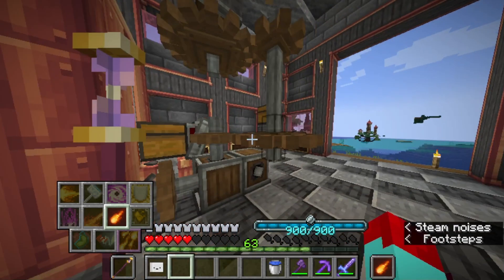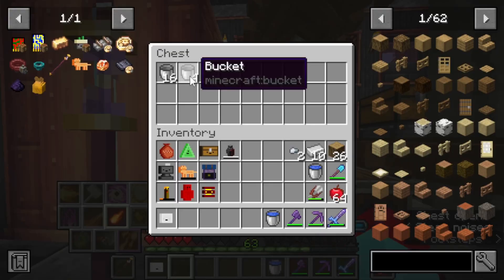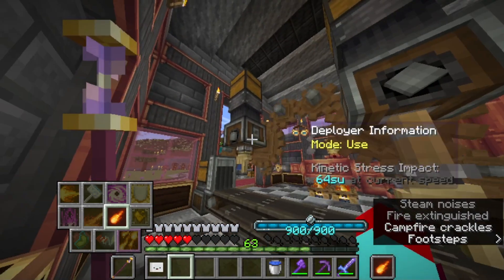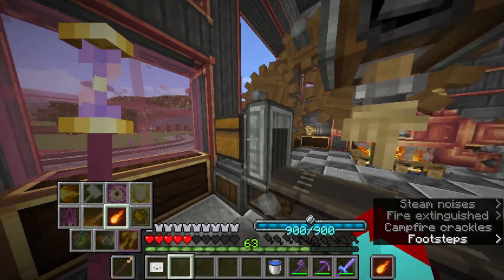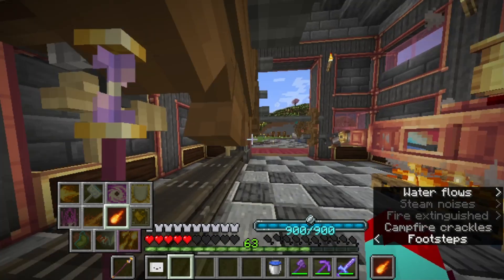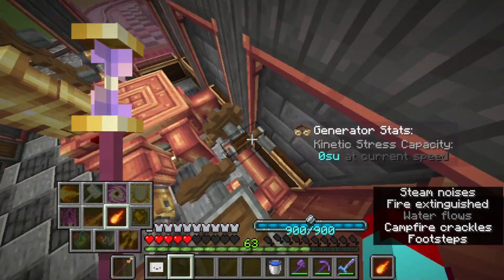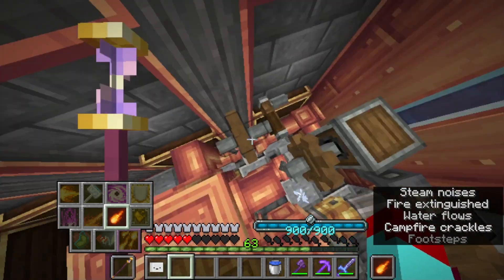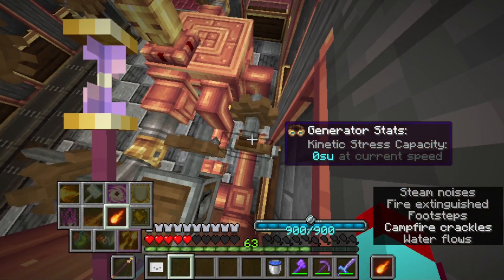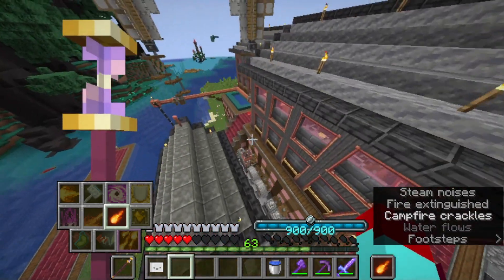So this is just lava storage. I never actually used this before I moved on from this world. But there are all the buckets I was using to pick up lava. This is my main factory — I have like three things that used to be a press. And I made my tracks with that for the train. But I changed it so I could make some precision machinery that I never ended up using.